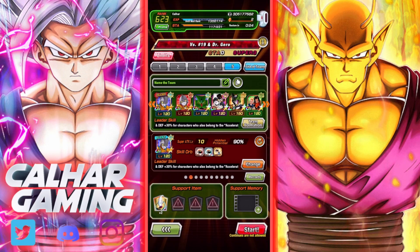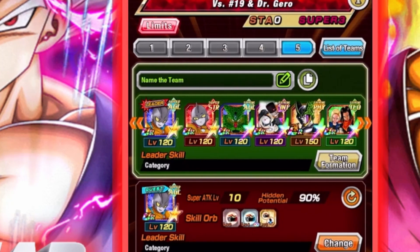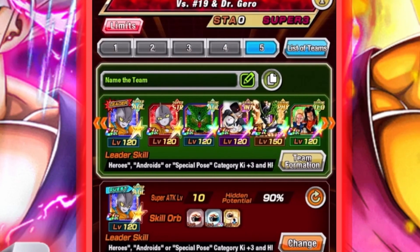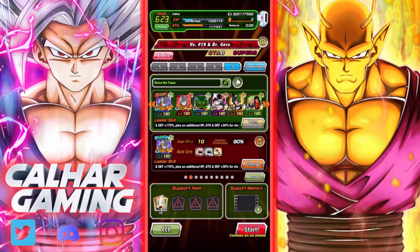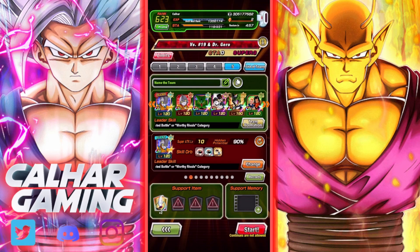For this one, I thought why not get some Dragon Ball Super Superhero representation in here. We've got Gamma 1 and 2, with Gamma 2 being our lead, and we've got a full android team. Bear in mind we're going up against the first main androids in Dragon Ball Z, being Android 19 and Dr. Gero. There are no limits in here other than Devilman is not allowed to be taken on the stage.